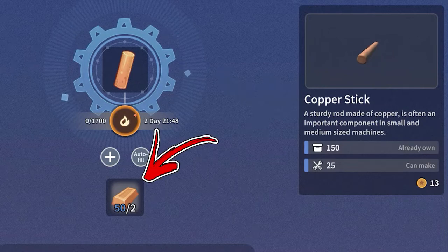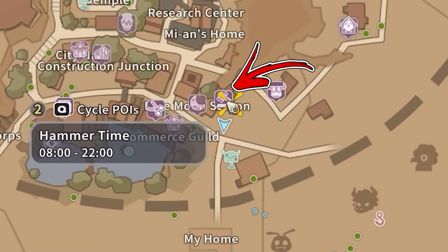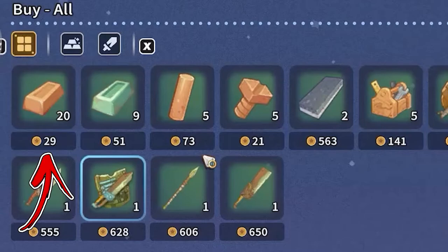To obtain the copper bars you need, the easiest way is by going to the top right side from your workshop where you will find a shop called Hammer Time. From here you will be able to buy up to 20 copper bars each day for a price of 26 gold each.